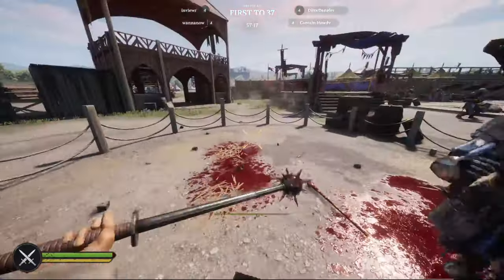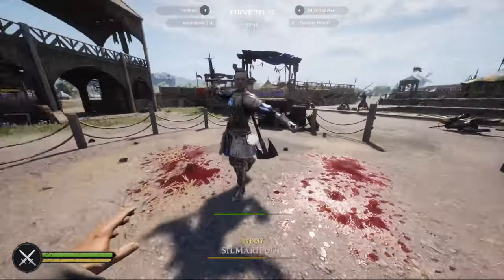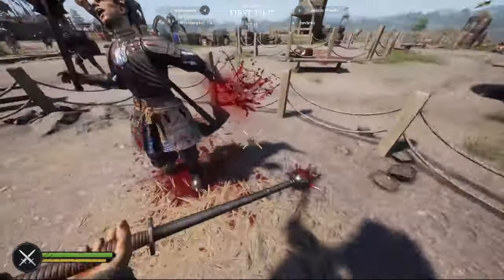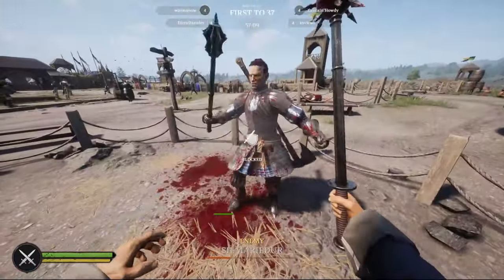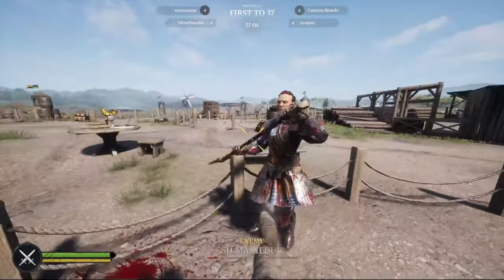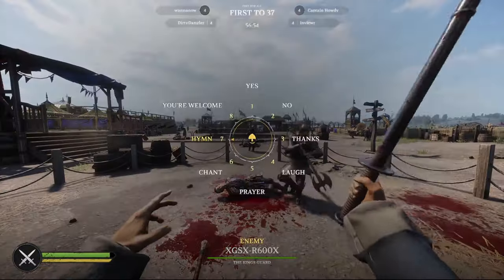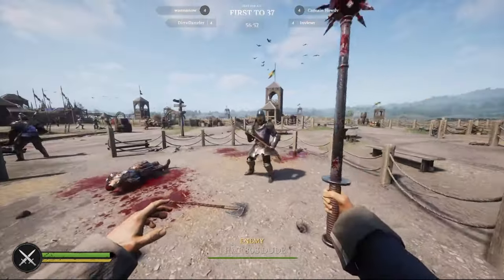At number four we have the morning star, also known as the gamble stick. Unlike the rapier, this weapon has very powerful overheads and slashes that also get the benefit of faster combos due to hit stop. If you've seen Sodor Dave's videos featuring this weapon, you already know what type of playstyle this weapon does best with.